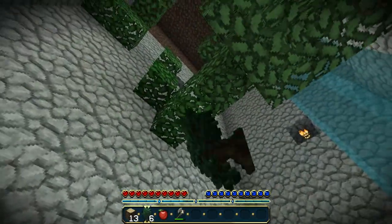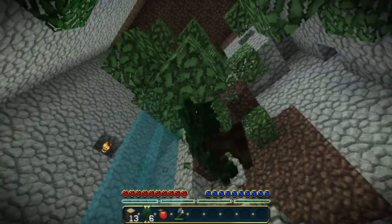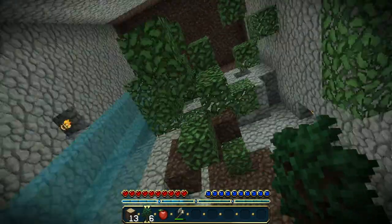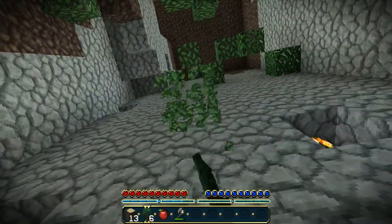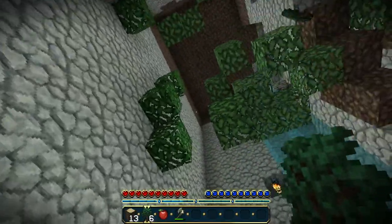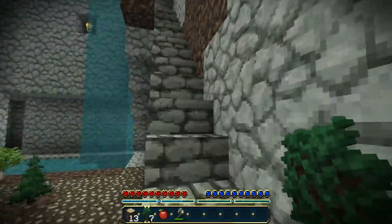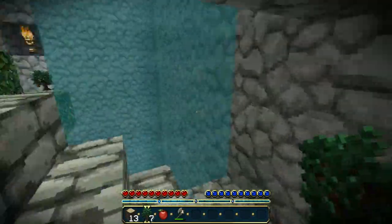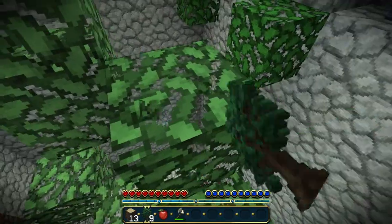The good thing about having dug out this relatively large — well, not that large, but relatively deep — chamber is I've now got plenty of stone to work with, so I've got plenty of building materials. I'll see if I can nab a few more saplings, which are going to be useful. And if nothing else, I can always use them as a fuel source.